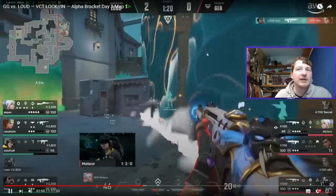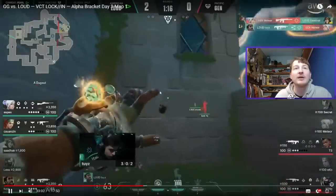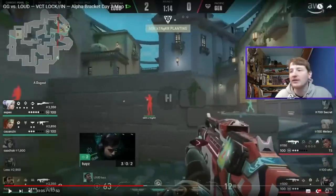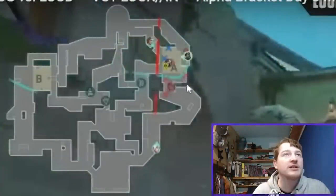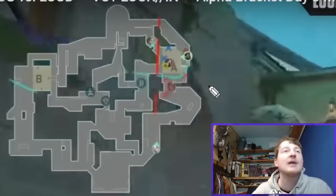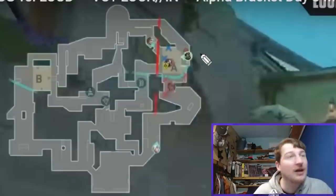Sadak gets spammed but Toys spams back on Meteor, managing to stay alive. He sends out a wall just across the site that sections off the two remaining Gen G players. This highlights one of the crucial things about Harbor on defense: positioning — where you position yourself when doing defensive walls.